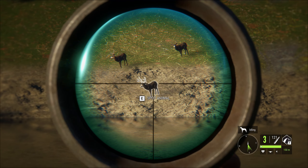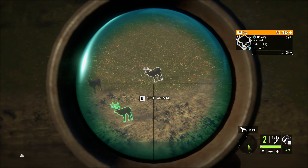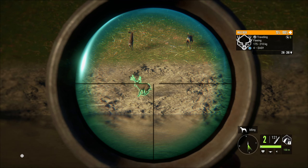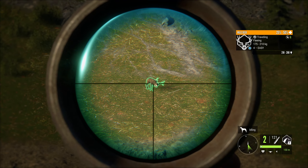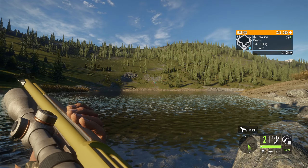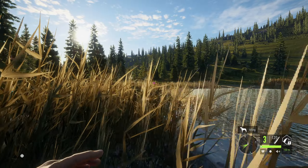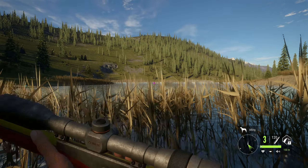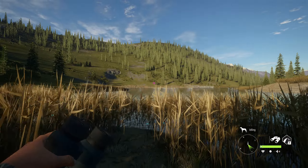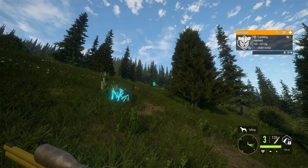We've got a pretty decent mule deer out in front of us. We are going to take this thing down with the .45-70 as that's probably the best option here. The .30-30 unfortunately doesn't have too much power, so it'd be very slow at killing a mule deer. We'll probably use that for the pronghorn and bighorn, but I'm going to stick to the .45-70 for mule deer and obviously bears and bison if we get some of those.